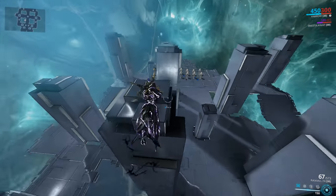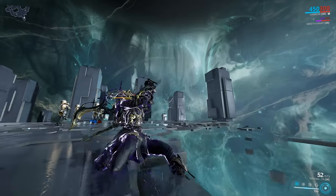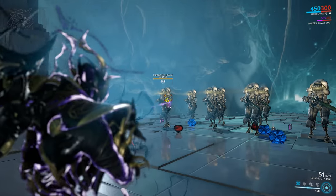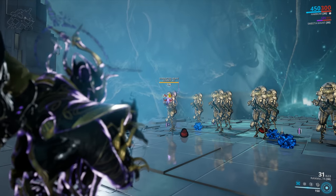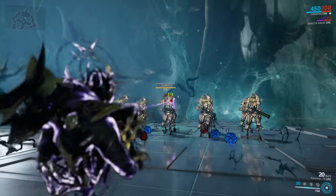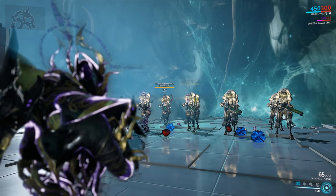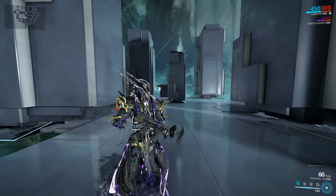Let's begin by checking out how the weapon handles without any mods equipped — just a couple of free shots. The Rattleguts primary is basically a standard, no-frills assault rifle. There's no fancy projectiles, no explosions, not even a secondary fire mode. It may appear that it's projectile-based, but it is not. The energy trail can mislead some people — this is a true hitscan weapon. As soon as you pull the trigger, you will be getting damage on your target.